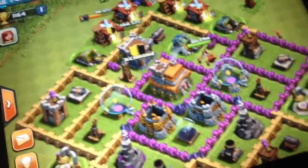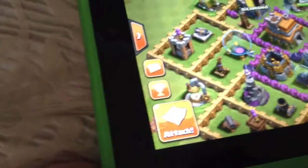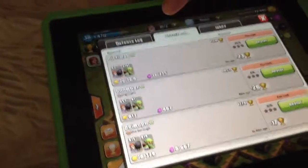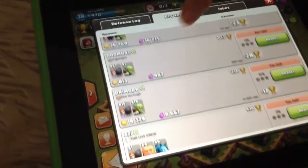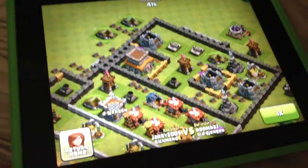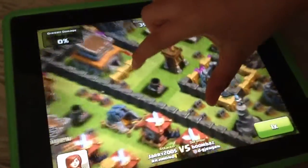Okay, now what we're going to do - sorry about my hand here. We did it over here which was really dumb of us. We have minions so we can get them, and we might do an all-minion attack too.